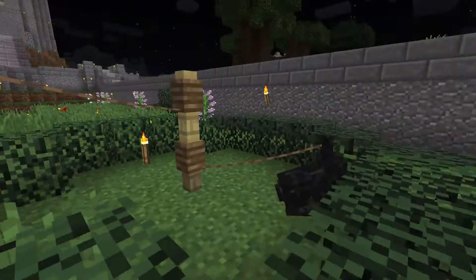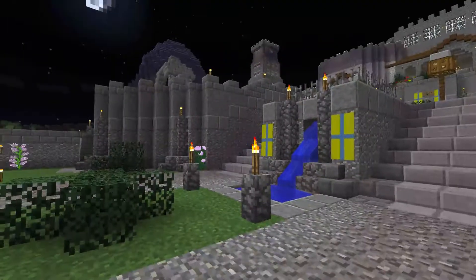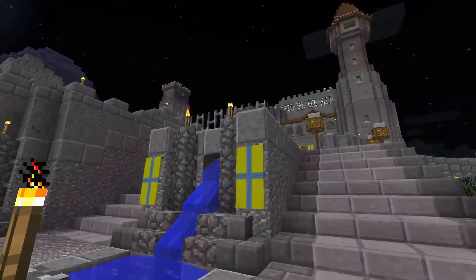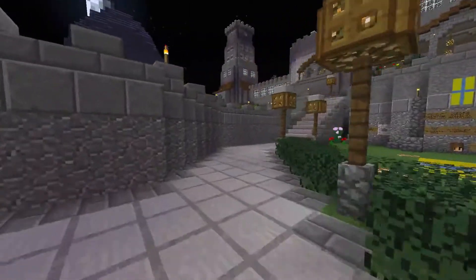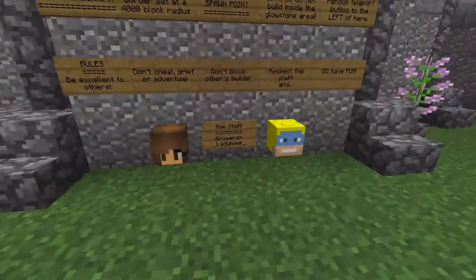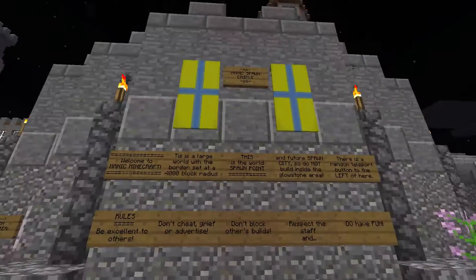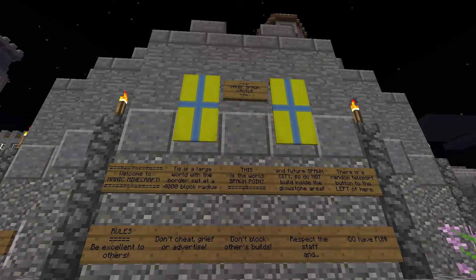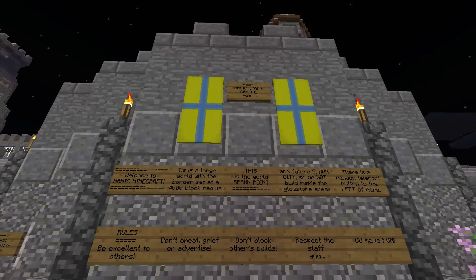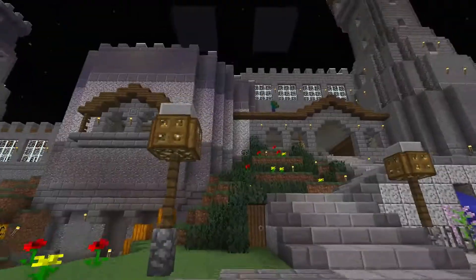We've got the new blocks - we've got the diorite, the andesite, the granite, everything all the way around, plus the polished variants. We've got the new rabbits. What else is new? The armor stand, which you saw with Eternal's head on it. These are our player heads, those are our rules, and here is our flag. Those are our banners at the spawn castle - you can make banners out of wool and a stick, just like you make signs. Whatever color of wool you use, that's what color the banner will become, and then you can dye it using dyes.